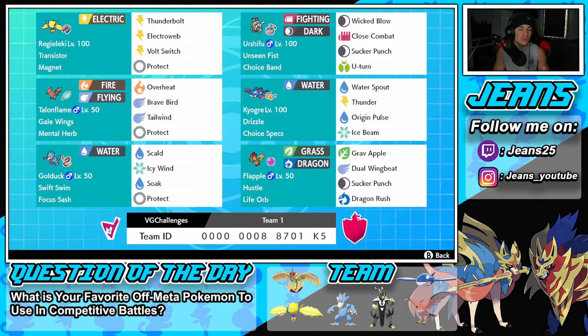Bottom left is Golduck — these two Pokemon on the bottom are going to be a lot of fun, because you never see them on the ranked ladder. Golduck has Swift Swim, so it doubles its speed in the rain, Focus Sash so it doesn't get one-tapped, Scald, Icy Wind for speed control, Soak to change the opponent's typing to Water — which pairs well with Flapple — and Protect. The final Pokemon is Flapple, the reason I chose this team: off-meta, one of my favorites, with Hustle ability, Life Orb, Grass and Dragon typing, Grav Apple, Dual Wingbeat, Sucker Punch, and Dragon Rush.